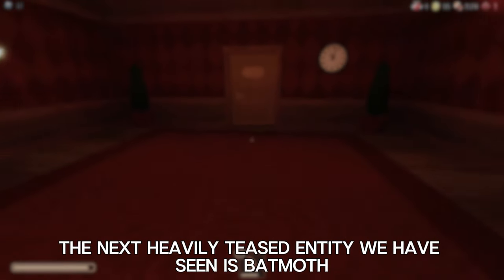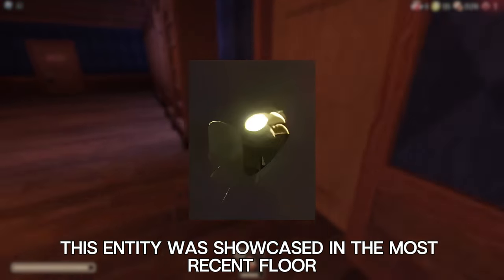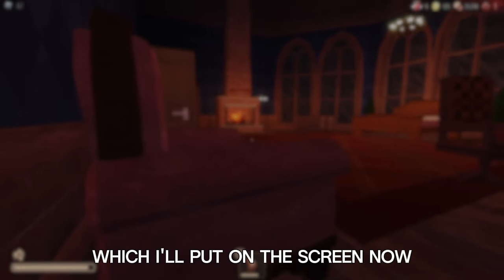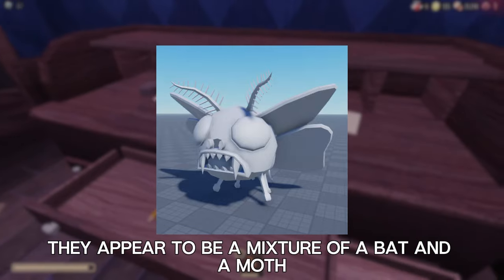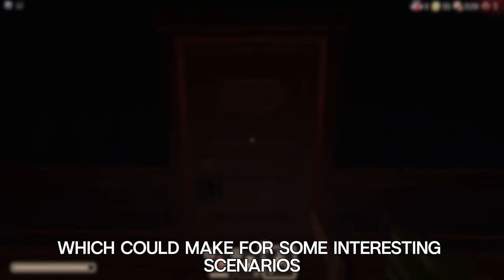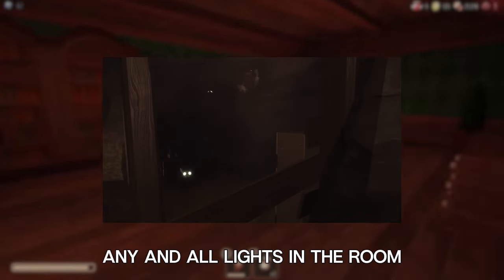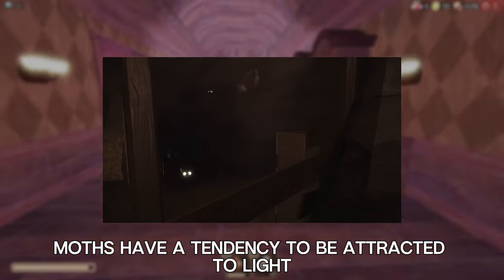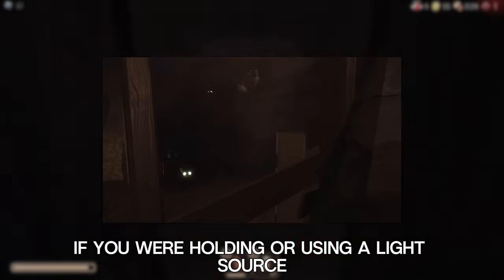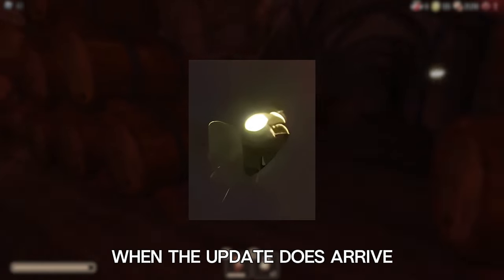The next heavily teased entity is Batmoth — at least that's its current official name. Most Doors fans know it was showcased in the most recent Floor 2 teaser trailer, and we also received an up-close image of its model. As the name suggests, it appears to be a mixture of a bat and a moth, and based on the teaser trailer, they seem to spawn in hordes, which could make for some interesting scenarios. Although their exact function is unknown, it appears they have the capability to break any and all lights in the room they spawn in. Judging by how moths are attracted to light, I don't think it'd be out of the ordinary to assume that a swarm of Batmoths could attack you if you were holding or using a light source — which is a pretty cool concept. I can't wait to see this entity fleshed out when the update arrives.